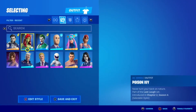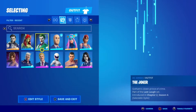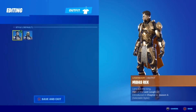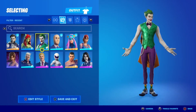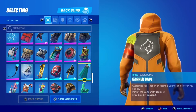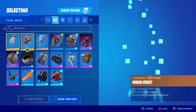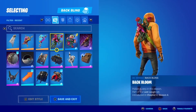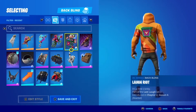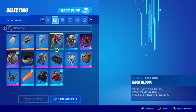So we get three skins: the Joker skin, Poison Ivy, and Midas Rex. The only skin I really like is Midas Rex, so I'm going to favor that. You've probably seen all of these before so I'll go over it quickly. Here's the back bling for Midas Rex, then the back bling for Poison Ivy, and then Joker. These are in the DC Series as well.